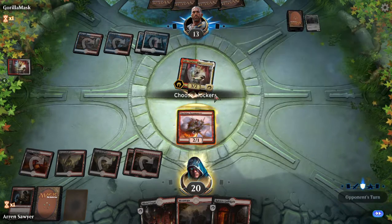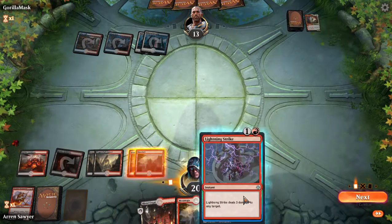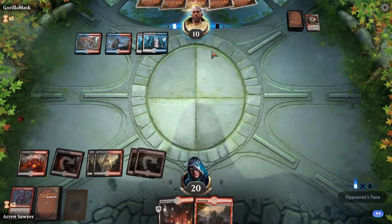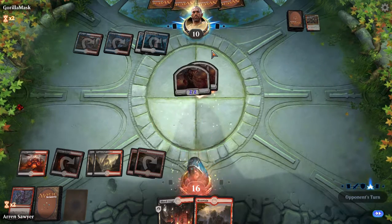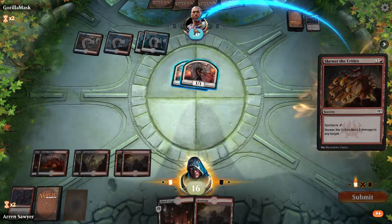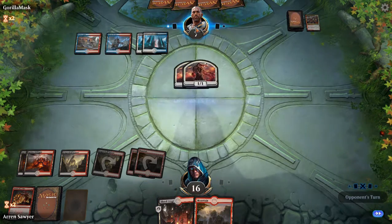I'm definitely blocking that, can't give it first strike. Jeskai aggro — cool. Let's get that guild gate out. That's six mana so I don't need to play any more — I play with a max of six mana on the field so that I can discard my mana to Risk Factor. I wonder what he was thinking when he attacked with Talic into my Pyromancer — that was weird.